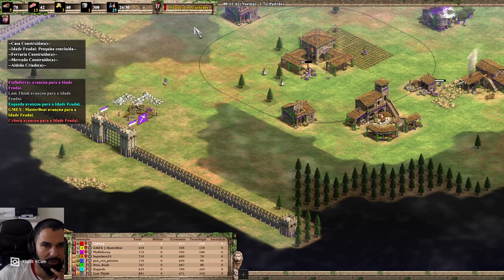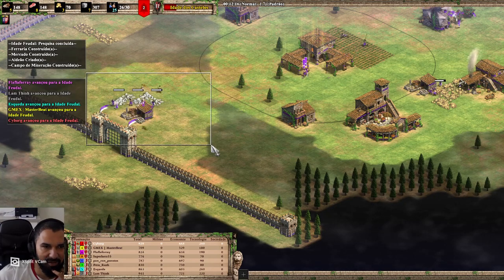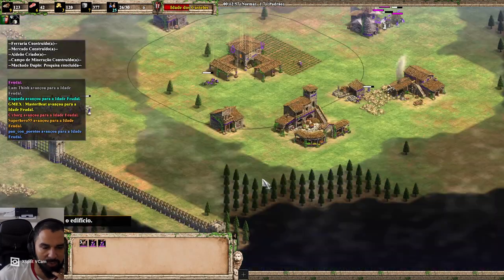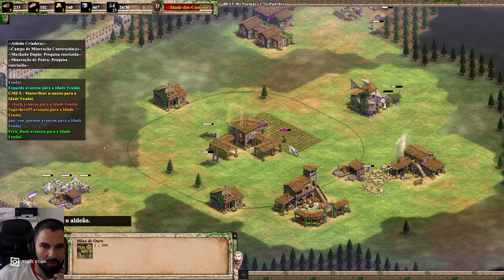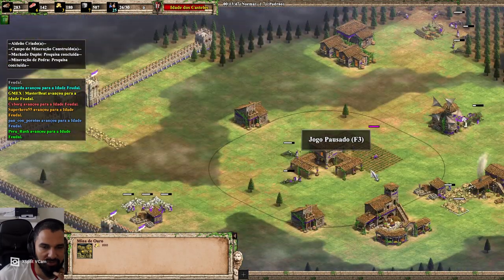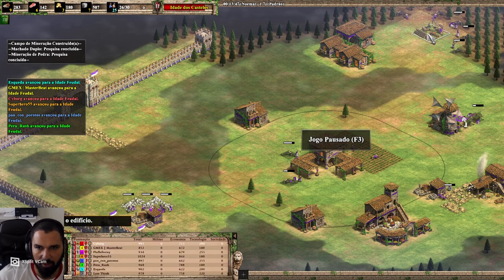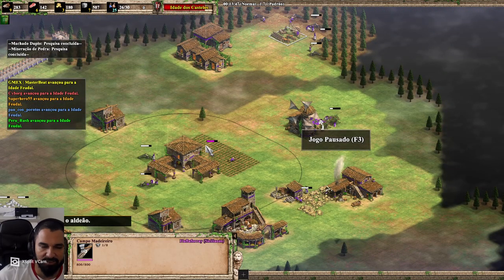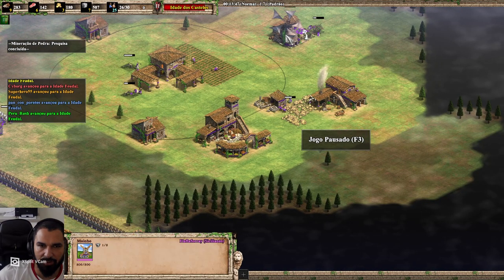Going castle age at eleven minutes and forty seconds. You send seven to get stone. You take three villagers from the mill and from wood and put your villagers back to gold. Right here, before making more farms, you first do the research for gathering wood — the double axe upgrade. The second research you should do is stone, and the last one you should do is the mill research.